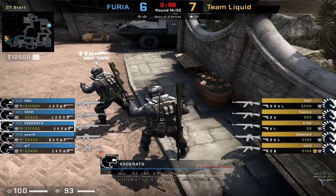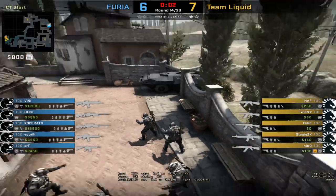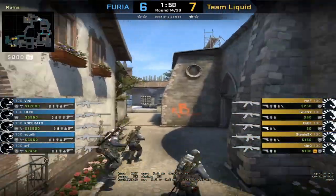Here I'm going to show you a car one-way smoke that extinguishes the terrorist molly and allows CTs to peek down banana. As you see here, Henny is the operator with the best spawn and he's going to be peeking car.